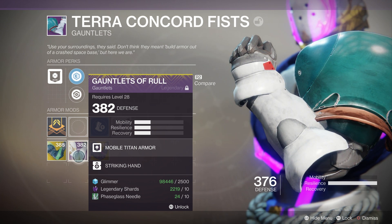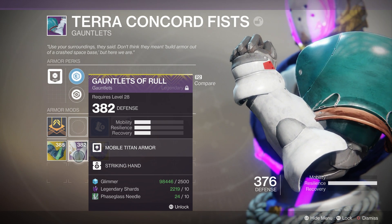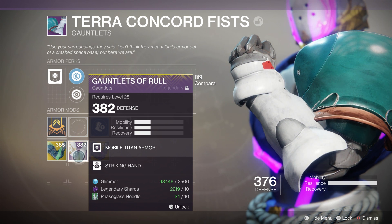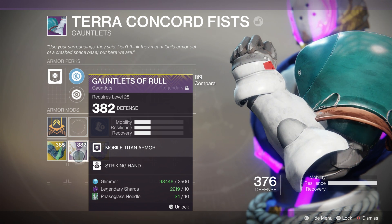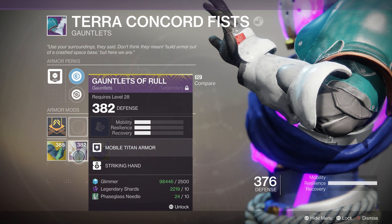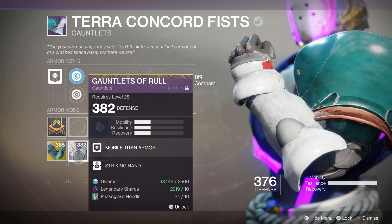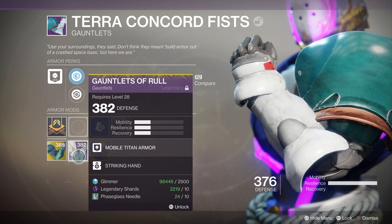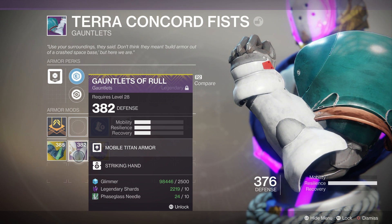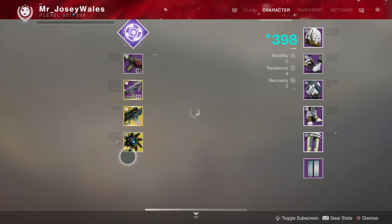If I want to infuse these Terra Concord fists I can only do that with higher power gear, which makes sense. But you'll notice the cost of infusion is much much higher than it was in year 1. Not only do you need a lot more glimmer, but you also need legendary shards, and the biggest difference is you need a planetary material. These gauntlets require phase glass needles — found on IO — to infuse them.